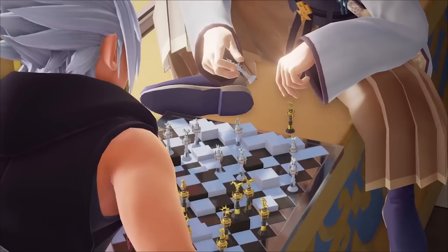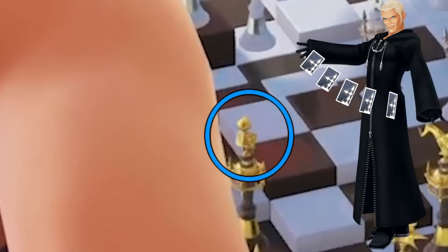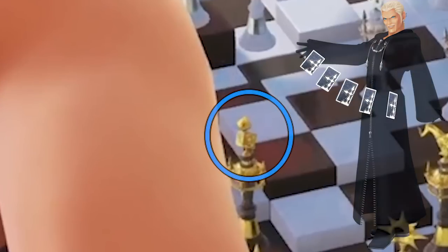Although, let me point out that because they're playing chess, Eraqus has more pieces than just seven — perhaps it's not just the seven lights, but all who will help in the final battle in Kingdom Hearts 3. We can derive meaning from the symbols. Starting with Xehanort's pieces, you can see a dice — reminds me of Luxord. Is this confirming Luxord for the thirteen darknesses, or Luxord's real person?